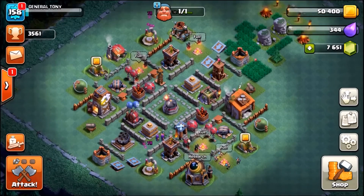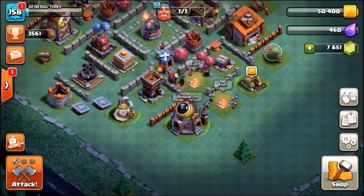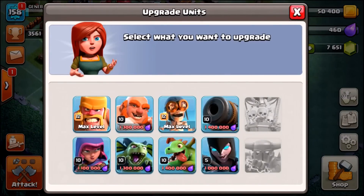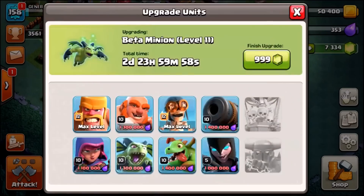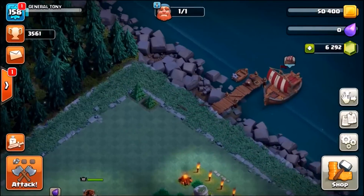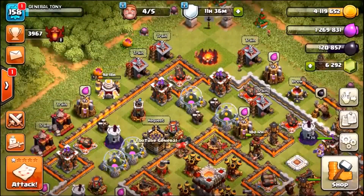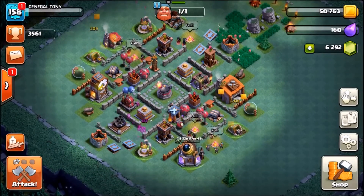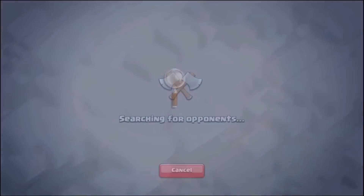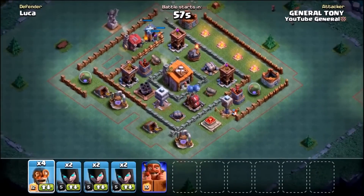We've got night witches and I don't think we have anything in the research center, so let's research something. Beta minions — I really like beta minions — they're going to cost 1,300 gems. Let's also head over to the main village. We're already doing wall breakers; stay tuned for tomorrow's episode where we gem level 7 wall breakers and do some trolling.